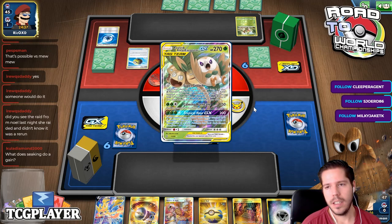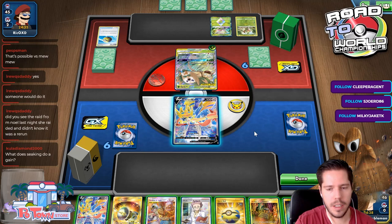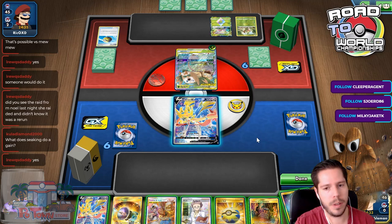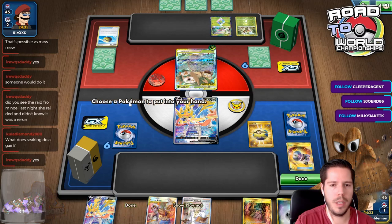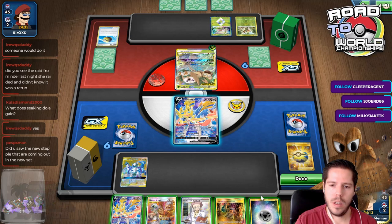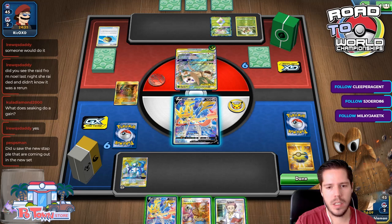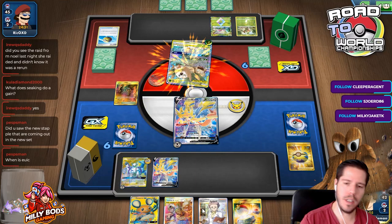I did see the raid and I thanked her for it at the beginning of today's stream — I will definitely be making a tweet to thank her for the raid. It was very kind of her. I'm going to Great Catcher, grab the ADP, attach to it, play the Shrine, bench this, and just go ahead and use Intrepid Sword. This is a really nice combination of cards — actually perfect.